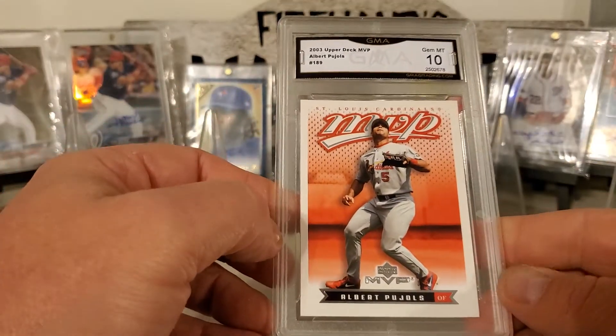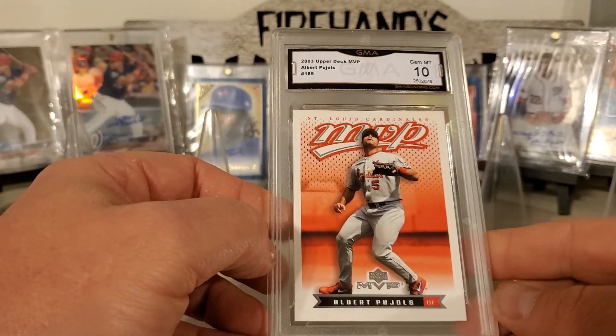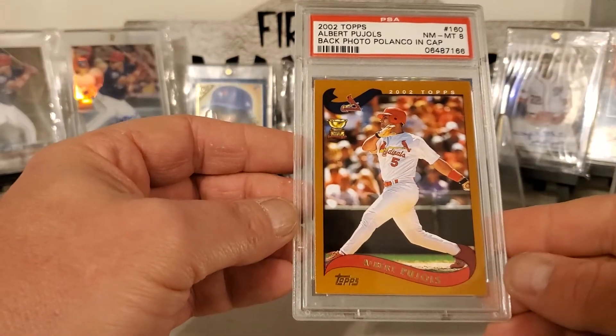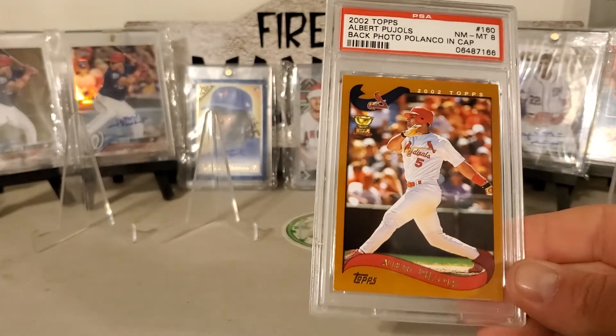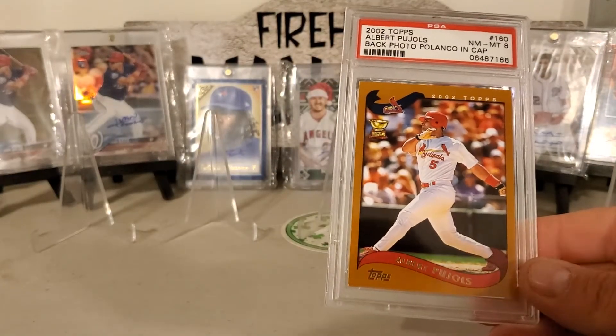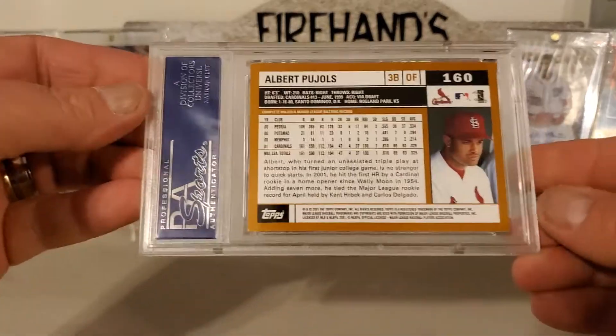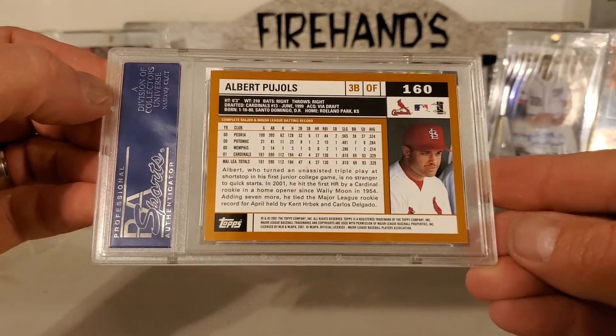Got an Albert Pujols from 2003 Upper Deck MVP. And we end it with a Pujols 2002 Topps cup card — back photo, Polanco is in the cap. So there's the Polanco picture on a Pujols card.